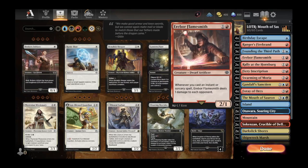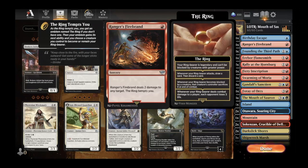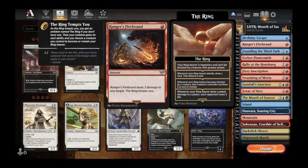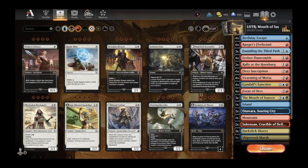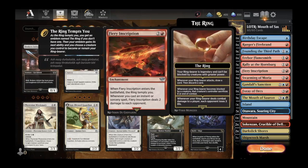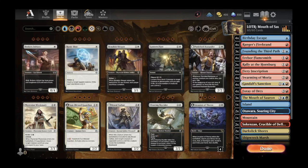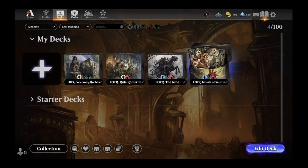We also have Erebor Flamesmith, a two-mana dwarf artificer — whenever you cast an instant or sorcery spell, Erebor Flamesmith deals one damage to each opponent. Our plan for this deck: turn one, draw a card or remove an opposing creature; turn two, play Erebor Flamesmith or Founding the Third Path; turn three, Fiery Inscription; turn four, everything else. Eventually we want to build up to Mouth of Sauron to give ourselves a huge orc army.